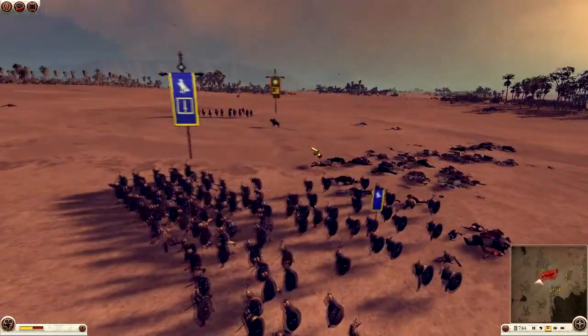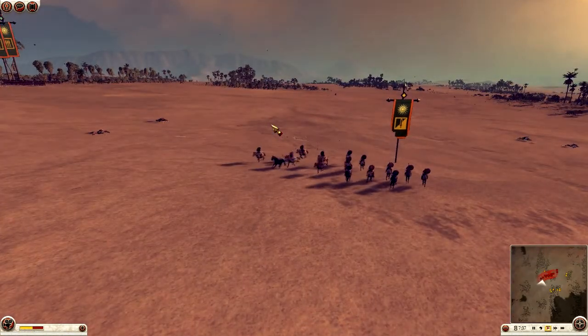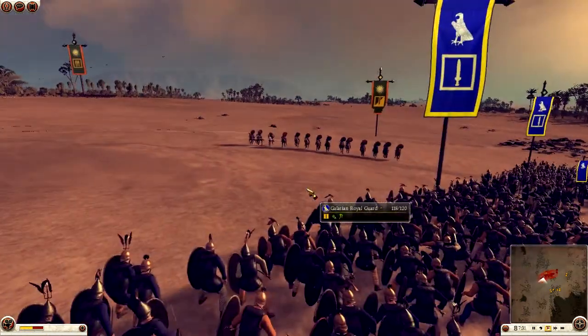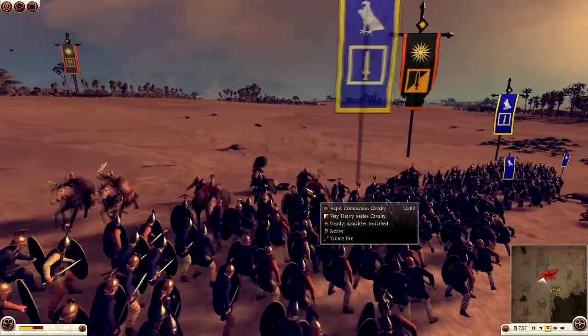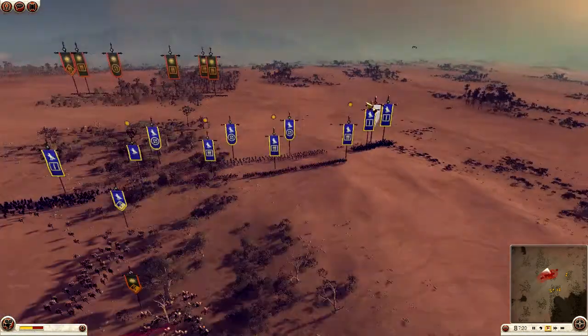He realises these may not be any use to him anymore and charges them back in. You can see my archers are firing at them and that horse just does a front flip. He's charging them in now but my guys actually manage to brace themselves and my archers do a lot of damage, so they're not going to do much damage at all — just knock my guys back. And that's going to be the end of their cavalry.